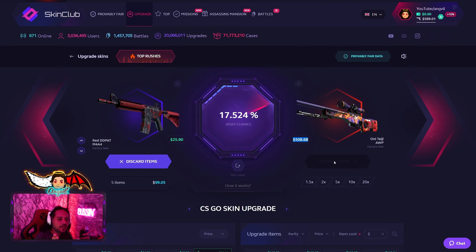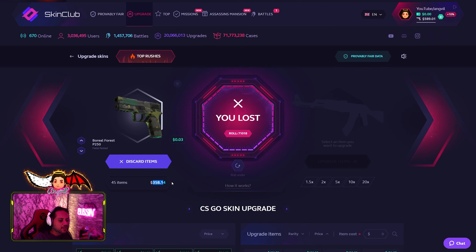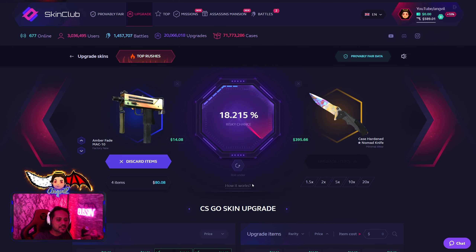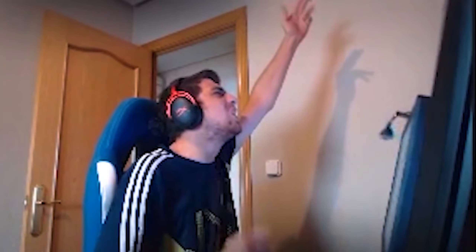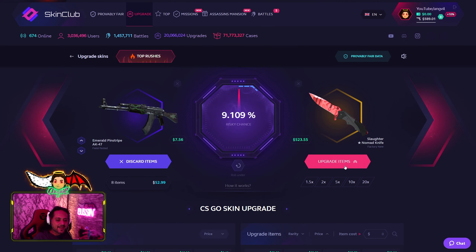Guys, do not try the things that I do — I do this for your entertainment. If I lose it's okay, it's on me. Remember when to walk away. I am down to 358 — that is not good. Case Hardened Nomad, top left, 18% — make it happen. What is up? At 10x top right, Nomad Slaughter Knife — chasing the Nomad. Getting it twisted is really not good.